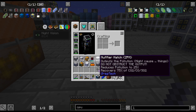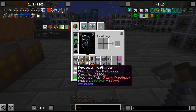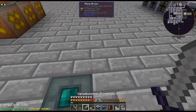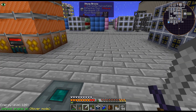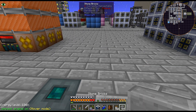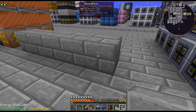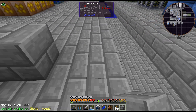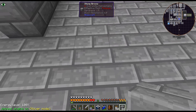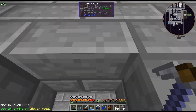I broke the pyrotheum hatch which had 128 buckets of pyrotheum - I kind of wasted that, I was going to pull it out and put it in the AE system but I forgot to. All right, so the chemical reactor is seven by five, right? Five... one two three four five six seven, and then power will go there.